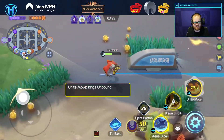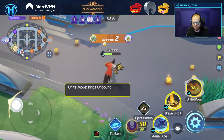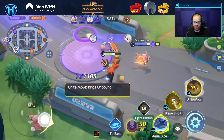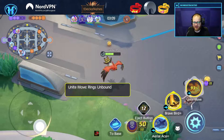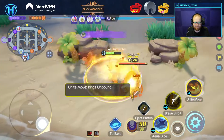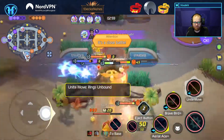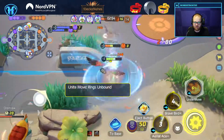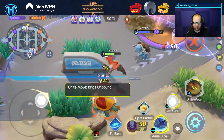Yikes, my Brave Bird's on cooldown. This Dreadnaw is just still here — weird. Nobody's touched it; our Hoopa's going top. So the Unite recharge was increased a little bit on this character, and Dreadnaw is going for a walk.